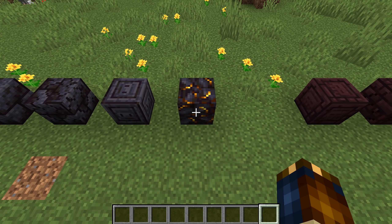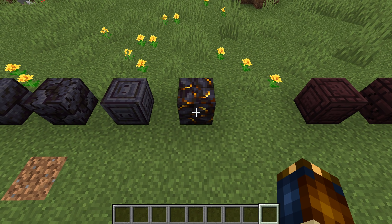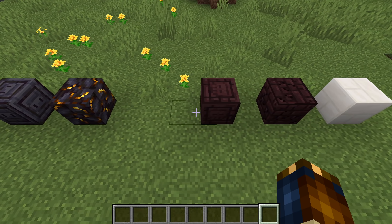Gilded blackstone is a gold ore-like block, but it works much like gravel in that it has a chance of dropping the block and a chance of dropping gold nuggets when broken. As with gravel, silk touch and fortune affect the drop rates. Gilded blackstone is currently unobtainable in survival. But those weren't all the new blocks — oh no, there are many more.